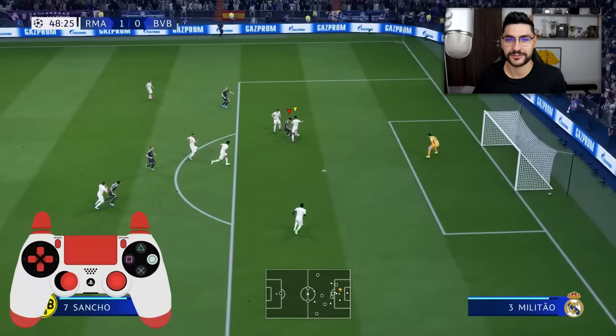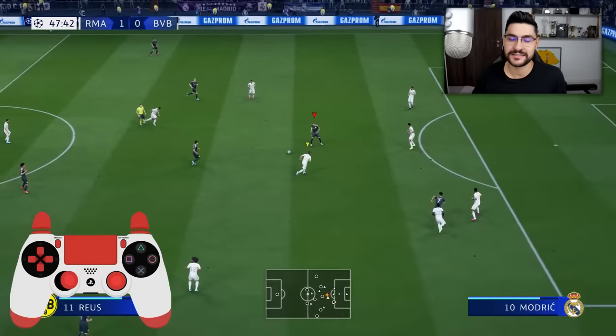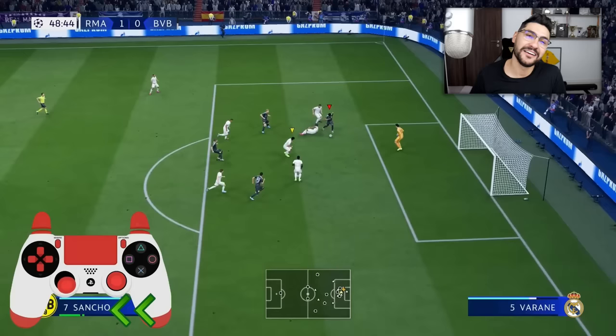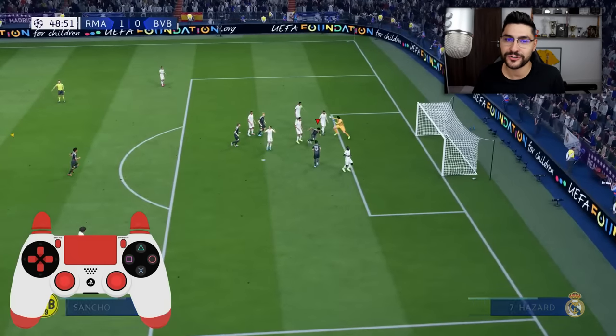Let's talk a bit about the old school driven shot — when the ball goes on the grass like a driven shot, but it's not the combination for a driven shot. I like to use this when I'm four or five meters away from the goalkeeper. When a normal shot that would elevate the ball would be very dangerous — dangerous for me, as the goalkeeper might save it. I just tap the shot button lightly. The result is an old school driven shot — a slow shot that just goes in the goal with no chance for the goalkeeper to save it.